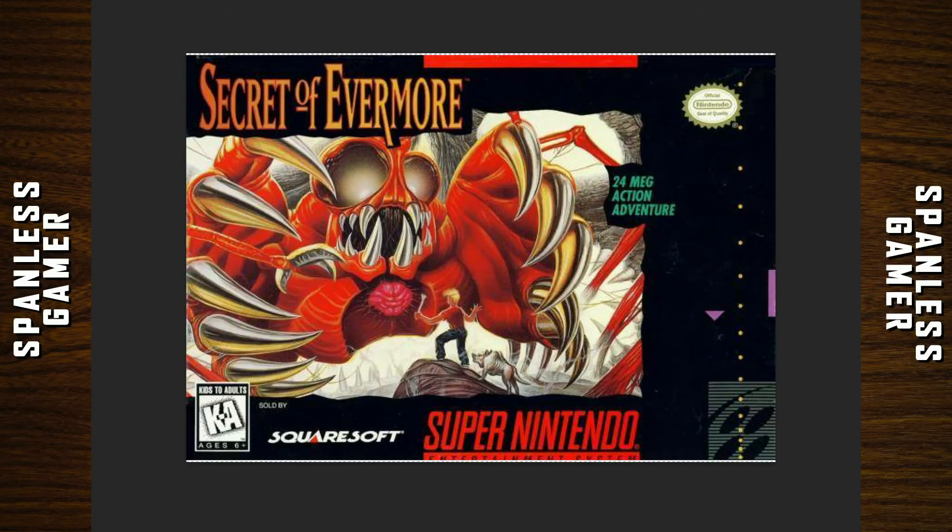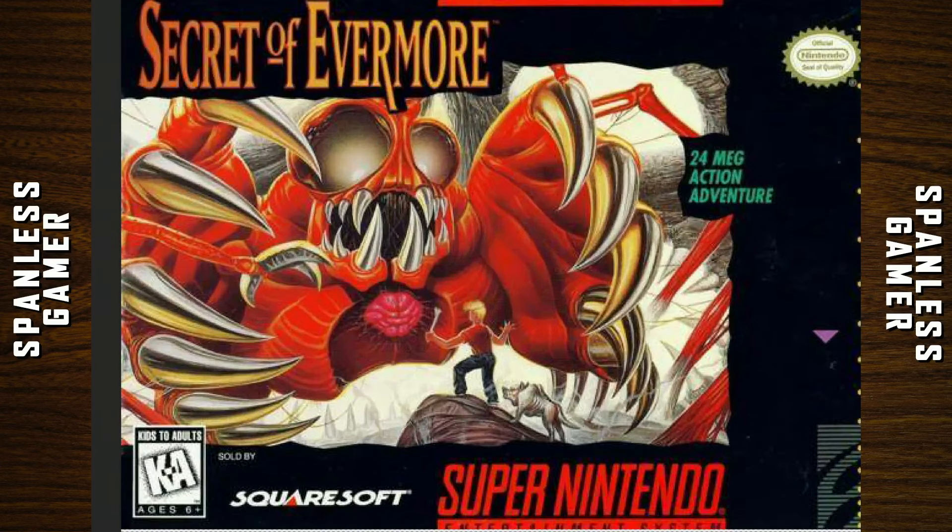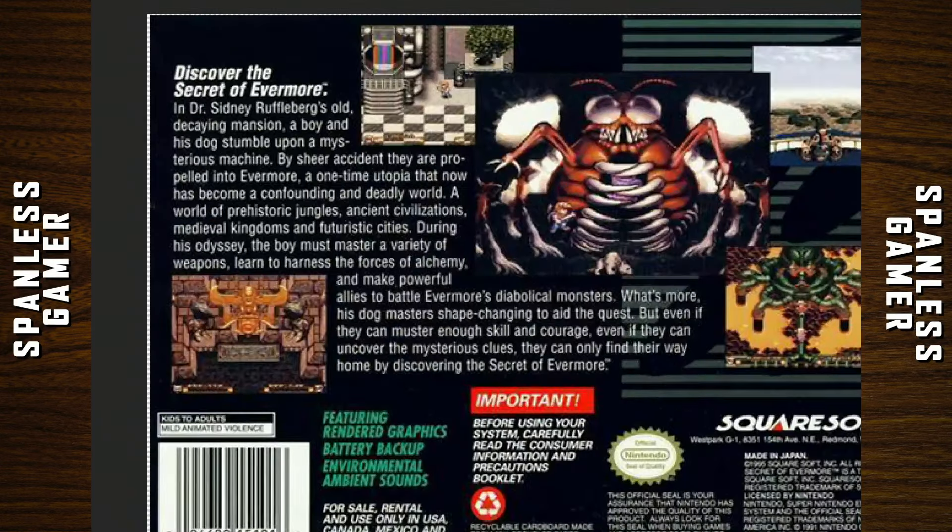Our next game today is Secret of Evermore — a 24-meg action adventure with a giant spider thing. Discover the secret of Evermore. In Dr. Sidney Ruffleburg's old decaying mansion, a boy and a dog stumble across a mysterious machine. By sheer accident, they are propelled into Evermore, a one-time utopia that now has become a confounding and deadly world.